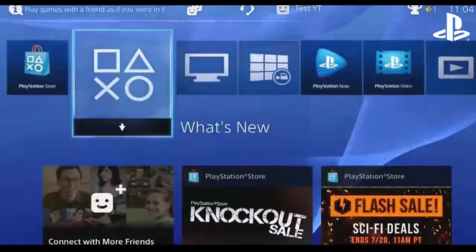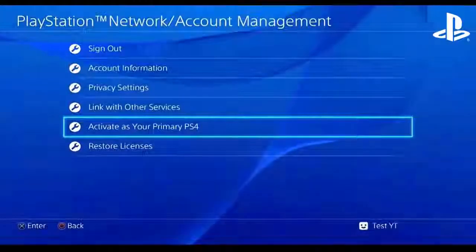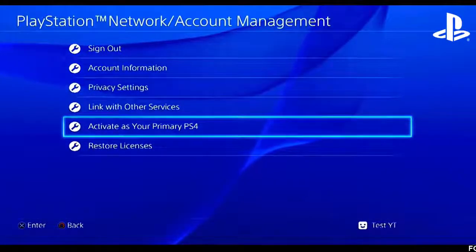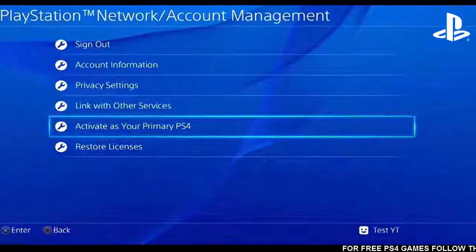Now once you've made this account, go ahead and go to your settings if you haven't already, and activate this as your primary PS4. This will allow you to game share your PS Plus membership to your main account.